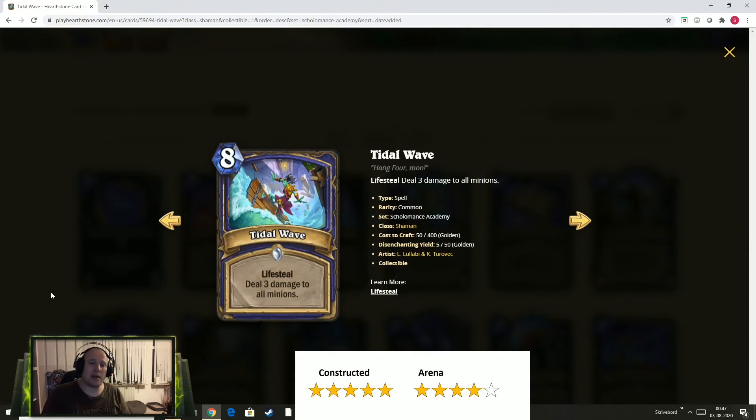Next, we have a really expensive spell for Shaman. It's an 8-mana card called Tidal Wave, and it has lifesteal and deals 3 damage to all minions — both yours and your opponent's. So it's a really expensive card; it's the only thing you'll be doing in a single turn. That's fine for Constructed — it'll go in some kind of control deck. Getting to turn 8 when you're under pressure from the aggressive player, they have a full board of stuff, you clear the board, you're healed back, and your opponent concedes. That's a game plan. So in control decks, Tidal Wave will see play.